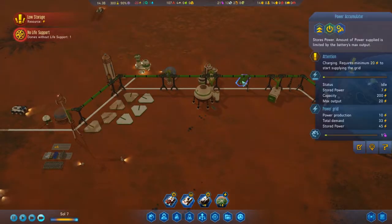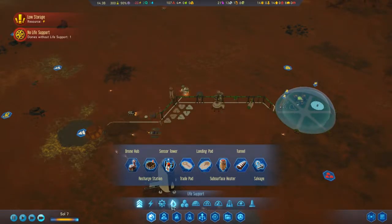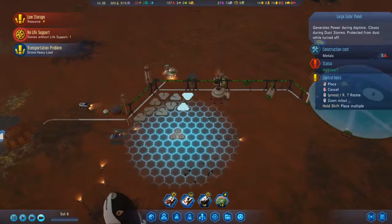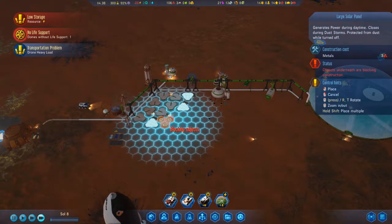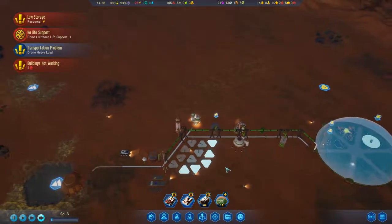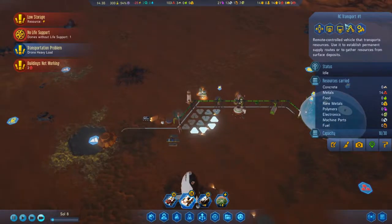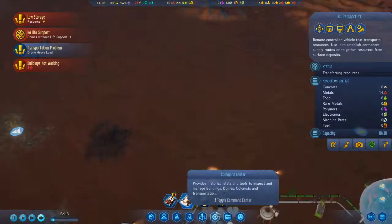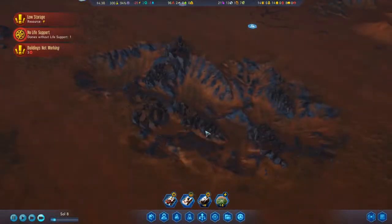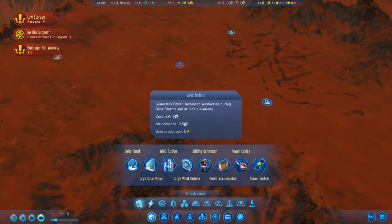We're not generating enough power at night still. I guess I'm gonna need some more solar panels. That sensor tower is not receiving power right now. Could I scan maybe here? Actually, let's go out here and build a sensor tower out here — that should be good.